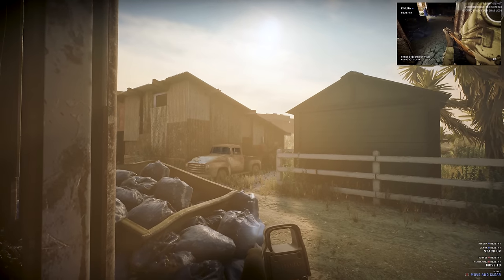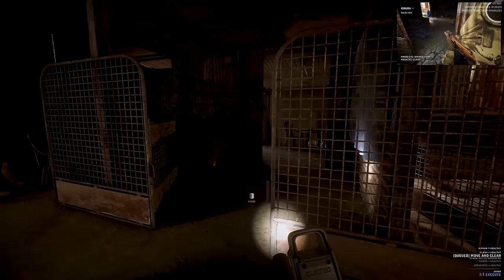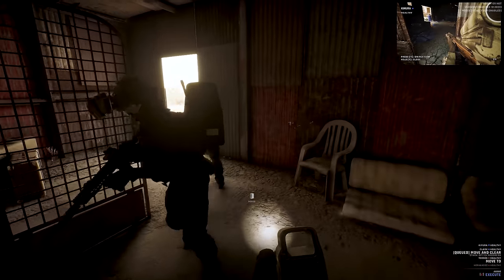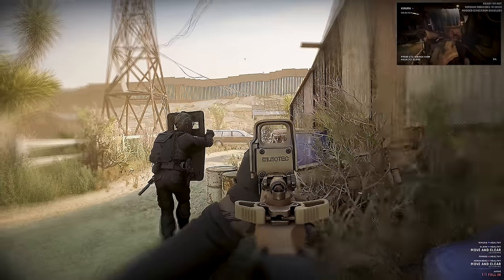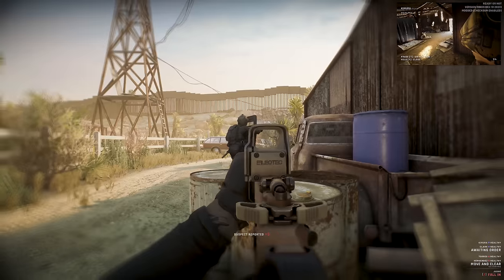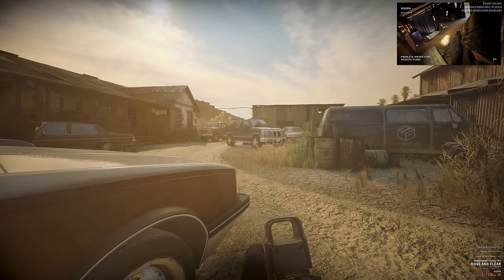Blue team, on my command, move and clear. Cover the area. Another thing I've been experimenting with is a mod called Tac Speak — I'll make sure to link it in the description. There's an alternative called Voice Attack as well. But it does exactly the same thing. Blue team, execute. There goes blue team in the top right. Enemy down. Good job I sent the shield first.